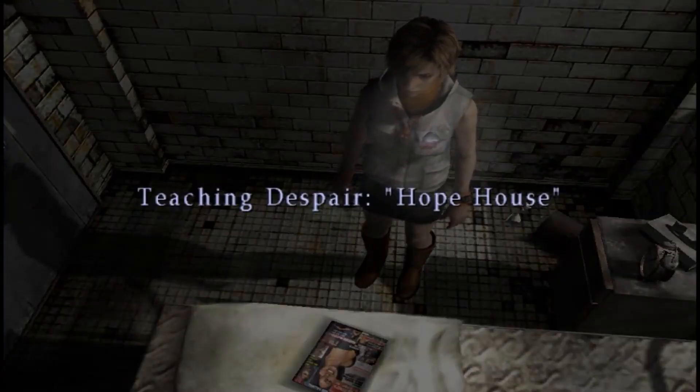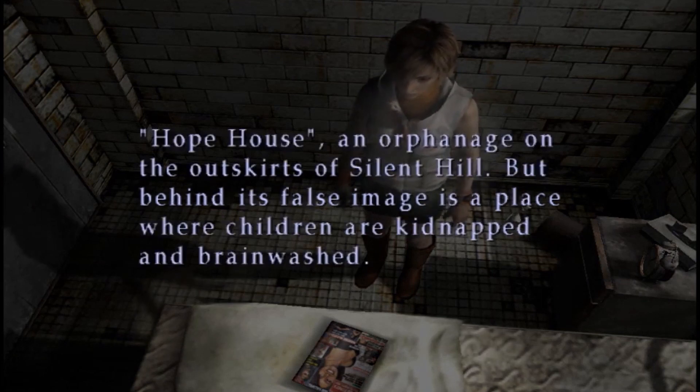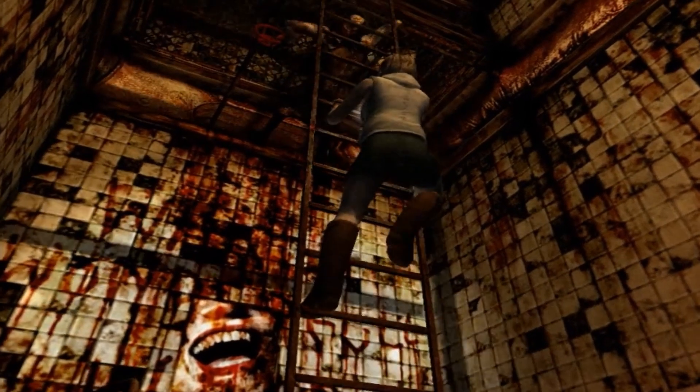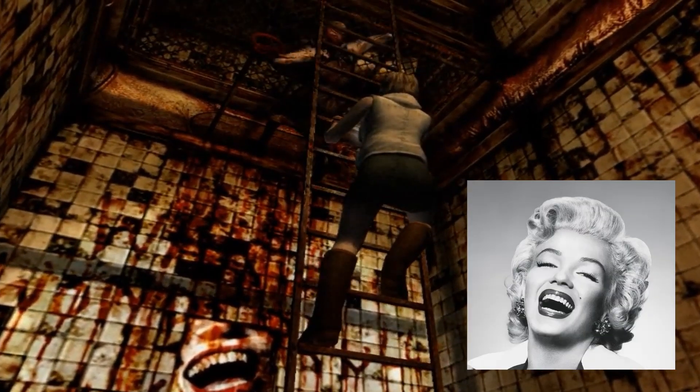In room S1, we can find an image of Maria on the cover of the Silent Hill Times magazine. It's kind of hard to spot. The image with a smile seems to be merely more raw.